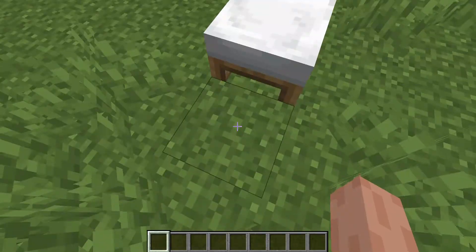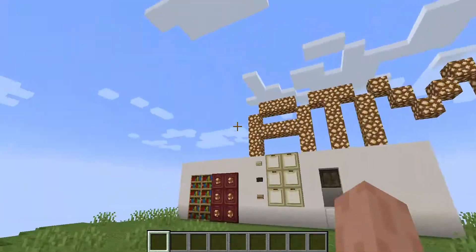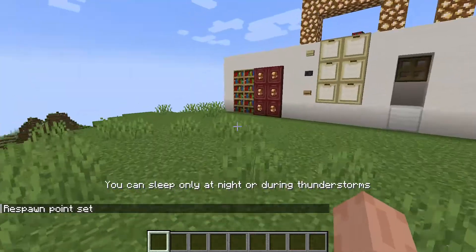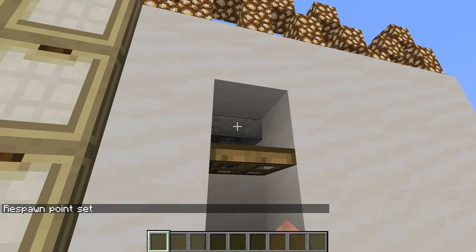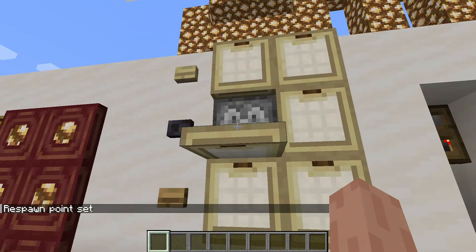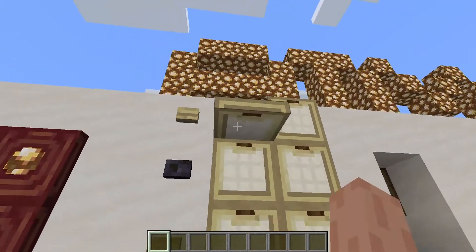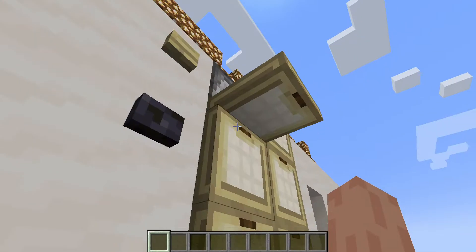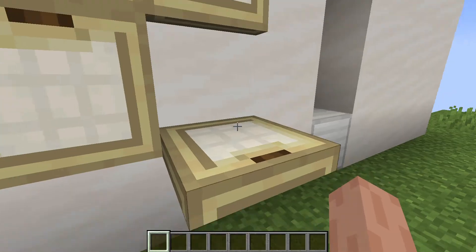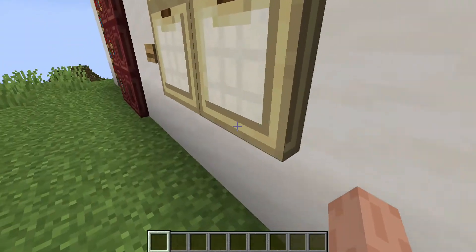Hey guys, today I'm gonna be showing you my very first ATM machine that I made in Minecraft. As you can see here, this is where you insert the stuff — this is just for your receipt. That's free wheat up there, and you can't really see it, but those are just some books. This is your receipt you get, and there's nothing behind here. Now you can't just get the diamonds — here are the diamonds.